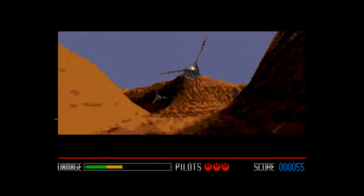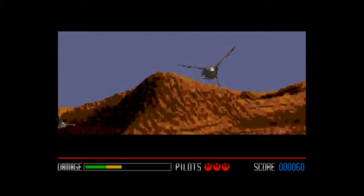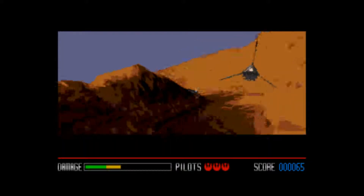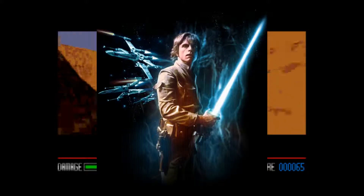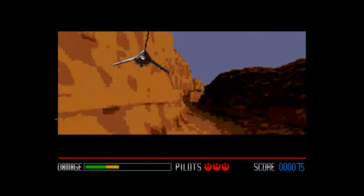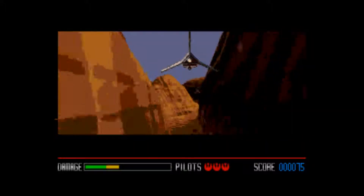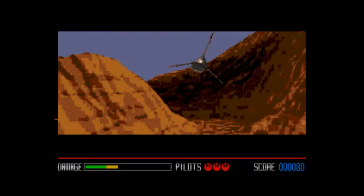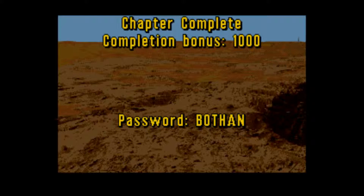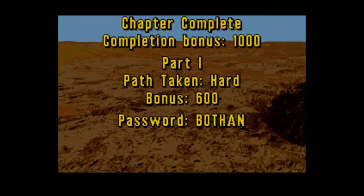The game begins with Rookie One's training. Rookie One is the character you play as — he's a young pilot and farmer from Tatooine, just like Luke Skywalker. At the start of training you're learning the basics of flying the ship, and I did just fine. The training is not really that hard at all. After completing the first level you earn bonus scores and a password.